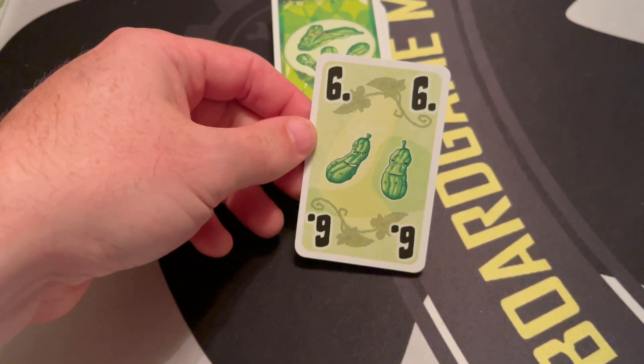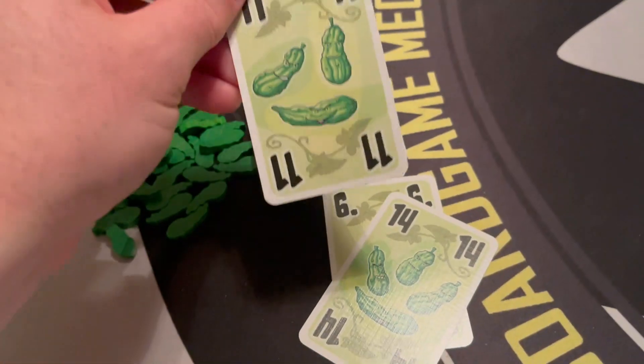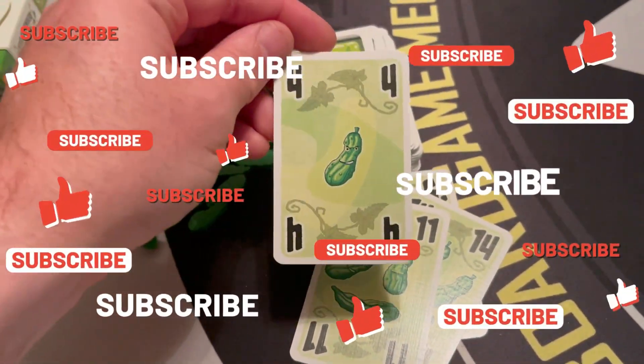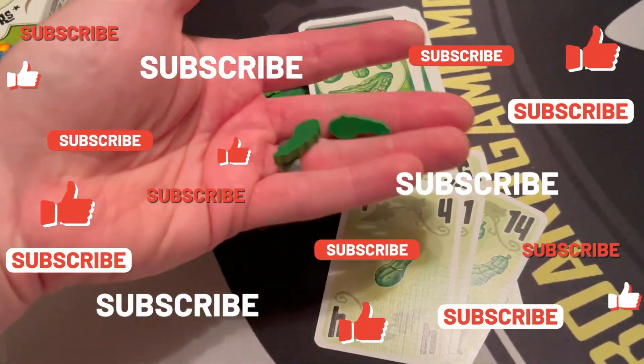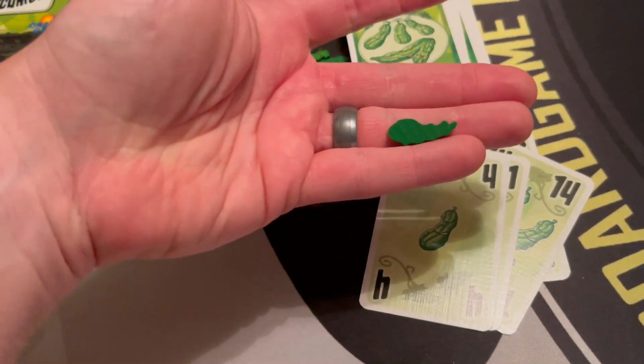Numbers are really easy to see. That's a six — it's for two cucumbers. They're all like that. Fourteen is four cucumbers. Eleven is three cucumbers. Really easy to see. And these cucumbers are fantastic too. We've been calling them pickles because I think it's funnier, but yeah, the cucumbers are amazing.